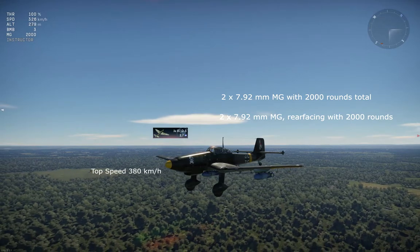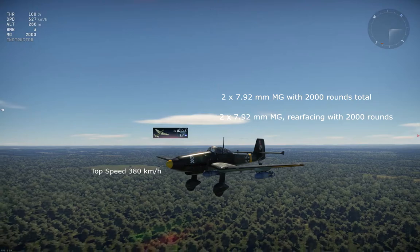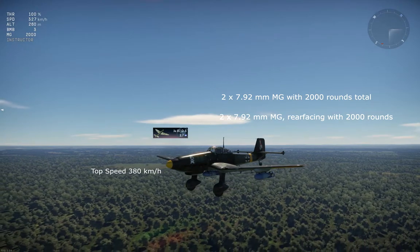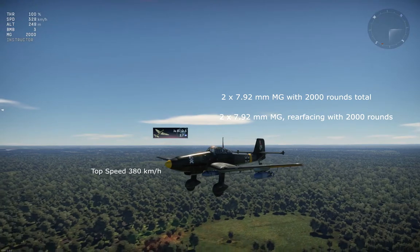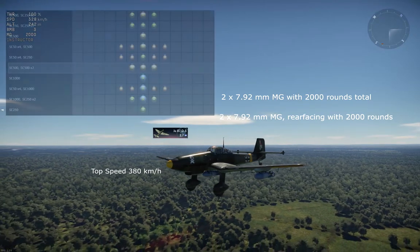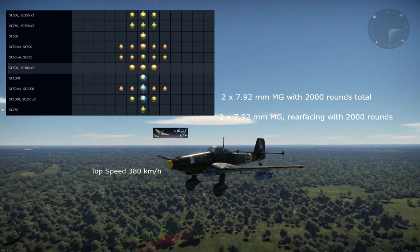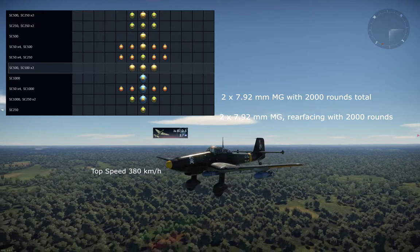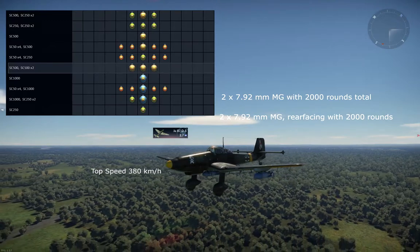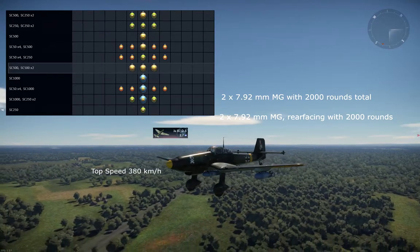Instead of 1,000 rounds for the forward-facing machine guns, you now have 2,000 rounds. And you have two machine guns for the rear gunner, also with 2,000 rounds. It can carry much more ordnance — I even had to move the window around since there was no room otherwise. You have so many options for bomb loads now; you can carry up to 1,500 kilograms of bombs, equal to 3,000 pounds.